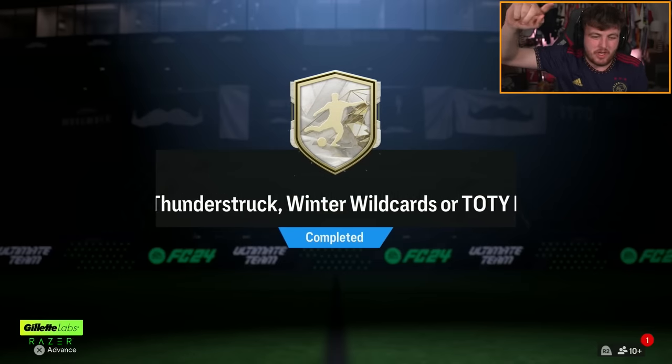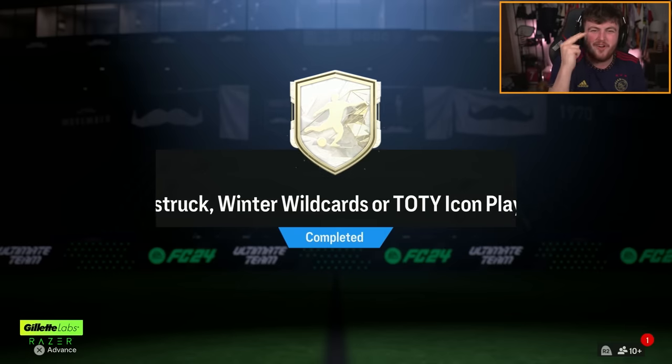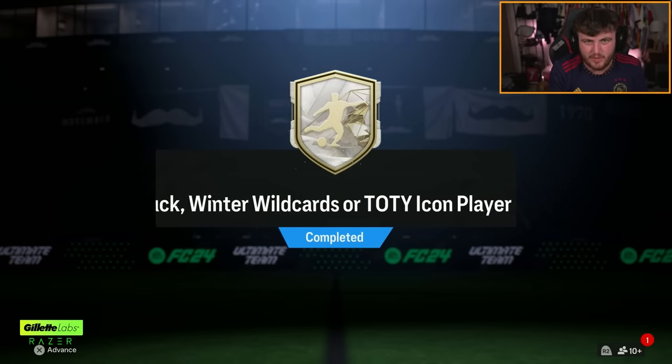EA dropped an 88+ Thunderstruck, Winter Wildcard, or Team of the Year icon player pick. Let's open up a bunch of these and see what we get.